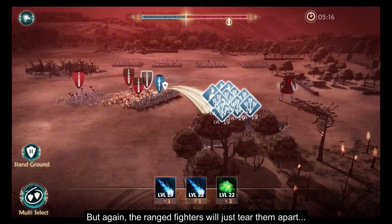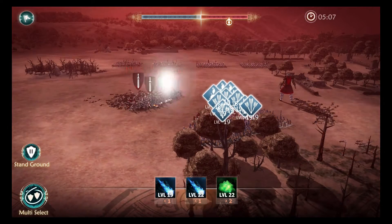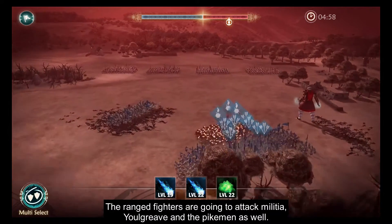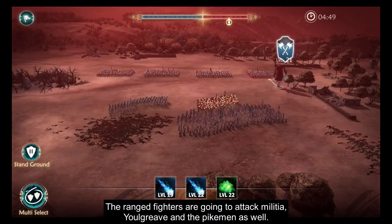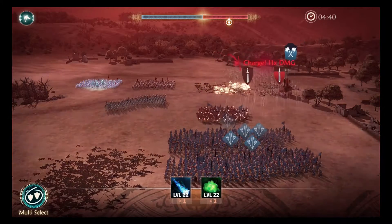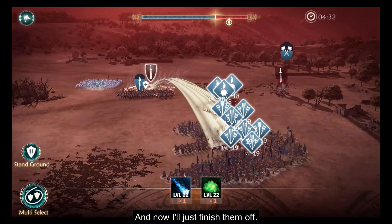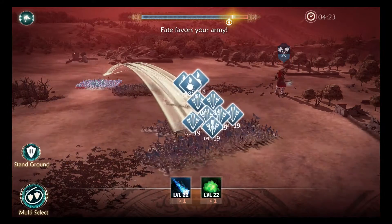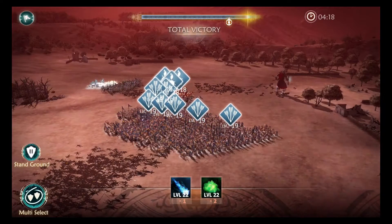But again, the ranged fighters will just tear them apart. This works just as well with lower level units. The ranged fighters are going to attack the militia — Yulgrief and the pikemen as well. I'm going to freeze the one on the left and now I'll just finish them off. Victory!